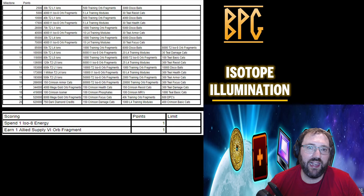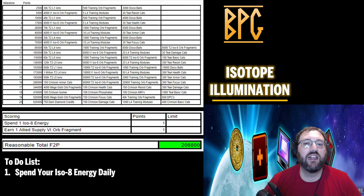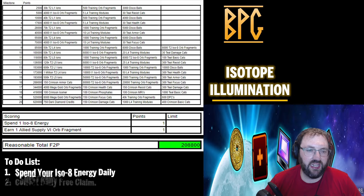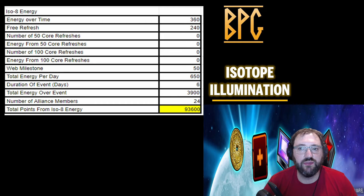To get those points you'll be spending ISO-8 energy right off the back of the ISO-8 event we just had, plus Allied Supply 6 orb fragments. The reasonable free-to-play total is 208,800 points, reaching milestone 15. Your to-do list: spend your daily ISO-8 energy — you do not have to core for this event at all. Coring won't get you much further than milestone 16 anyway. Collect your daily free claim.